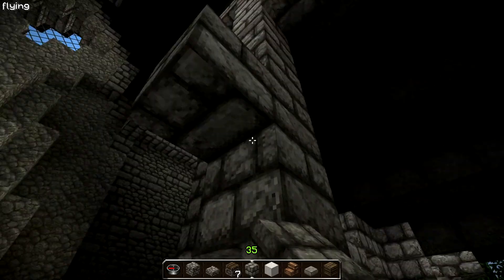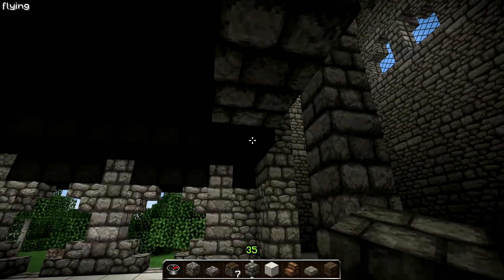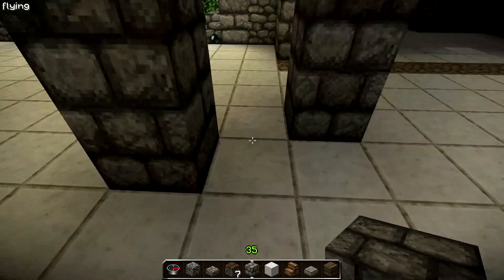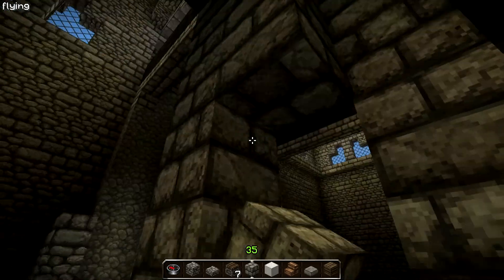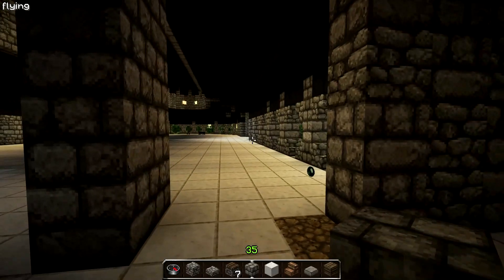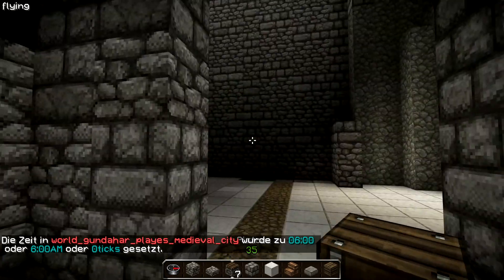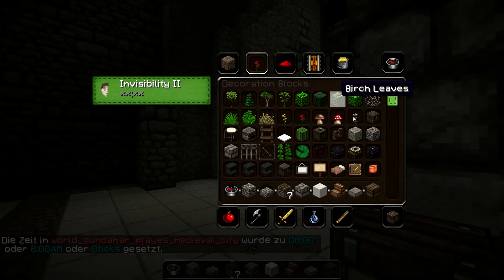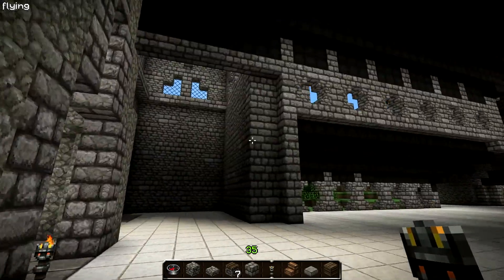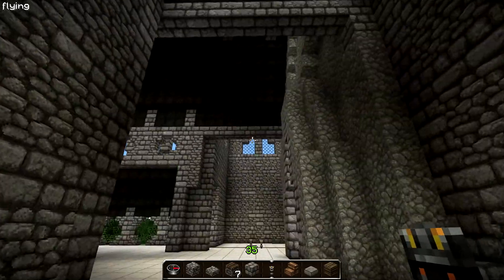Maybe here we increase the stone brick up to the ground on both sides. Here we had a row of two stone bricks on this side which was closed, so maybe that's a good choice here as well. Let me grab some torches to light the place up a bit.